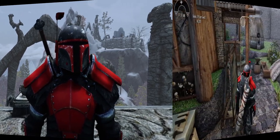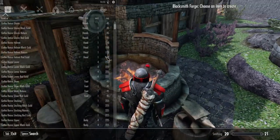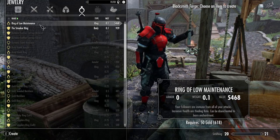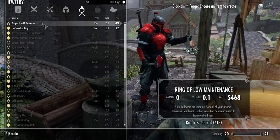Yeah, I was getting to that. First you need to go to your local forge, and once in the crafting menu go to the jewelry section. If you have a little bit of gold in your pocket the rings should appear right at the top of the menu. First we will take a look at the Ring of Low Maintenance.